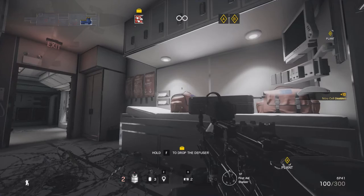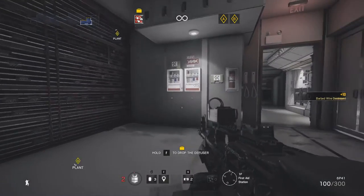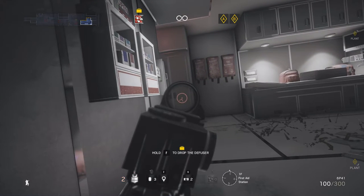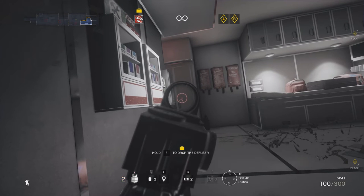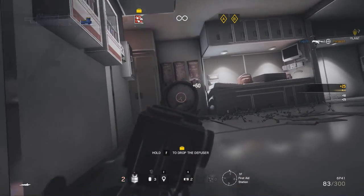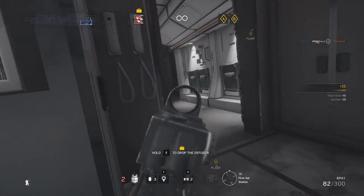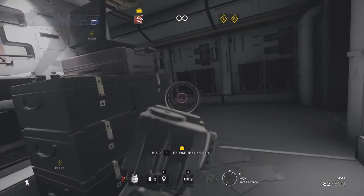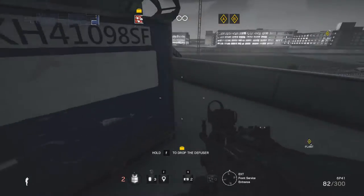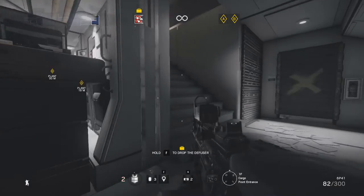The first aid station does not have a lot of cover which can make it difficult to get through, but at the same time it's also very difficult to defend so you're not likely to encounter anyone in here. This section of the wall leads to underneath the stairs and cannot be breached at all. Last but not least, we'll now go to explore the cargo front entrance. This area is quite simple - you have two entrances to the north and south. Up there is the way into the radio room, and from here you also have the stairs leading up to the second floor.